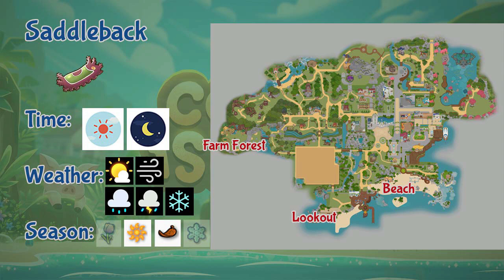Next we have the Saddleback. This bug can be found in the beach area, the farm area of the forest, and lookout. Saddlebacks appear the whole day and in any weather during summer and fall seasons.